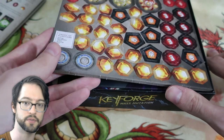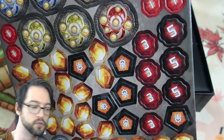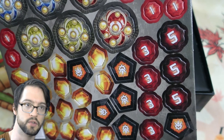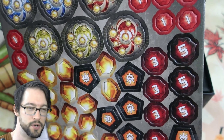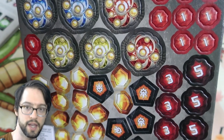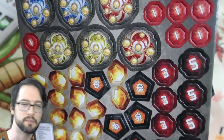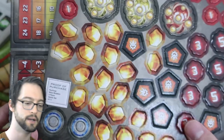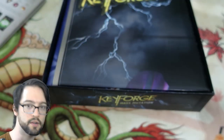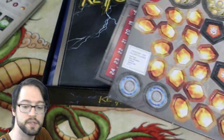The rules are also a little different. Instead of life points, you need to accrue these Aember tokens here instead of destroying your opponent's monsters. So you can't actually win in one turn normally — it's pretty hard to OTK, almost impossible by the rules of the game. It's more of a race than a duel. It's just an entirely different card game, and it's fun. I really like it. For those who are curious about it, I figured I would open one of the starter kits so you can see what's in here.